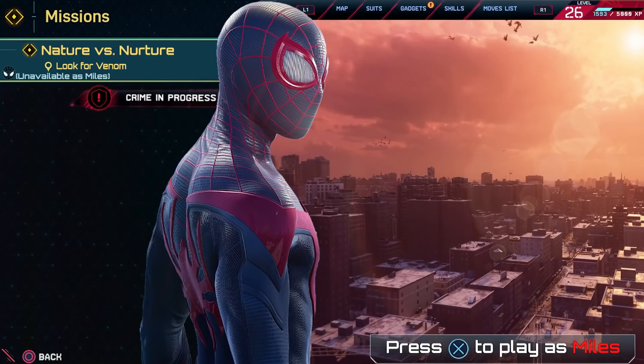On the Miles side, it shows 'Nature Versus Nurture: Look for Venom' but it's unavailable for Miles. I think that's really cool - you're not soft-locked into always playing the character with the main mission. You don't have to complete everything linearly to free roam. On the top left you can see all the gadgets and suits each character has, which I think is really cool - you get to see both sides of Spider-Man.